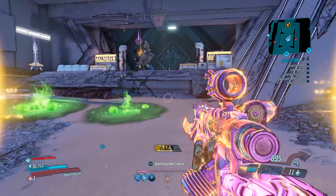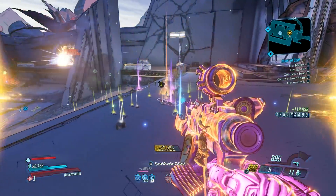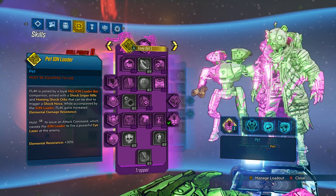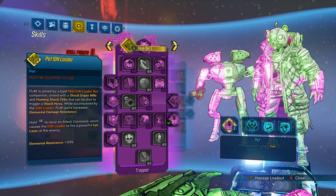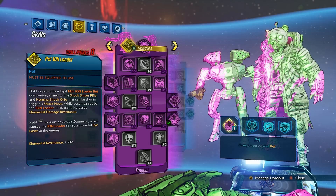This guy will go in and melt all of the bosses while you just stand there and watch. The fourth skill tree is a purple color and the pet you get is a Loader Bot — it starts out as an Ion Loader. This version is given a shock sniper rifle and homing shock orbs. When you issue an attack command the Loader Bot shoots out this orb, you can shoot it, and it creates a shock nova. This version also gives FL4K increased elemental resistance of 30%.